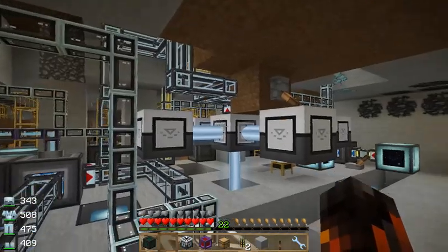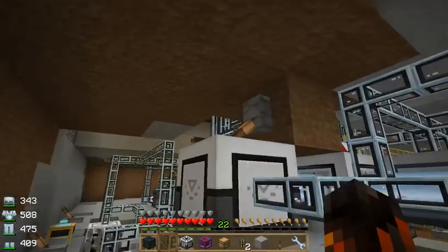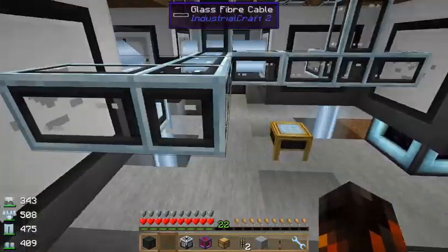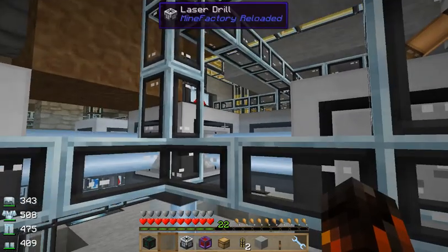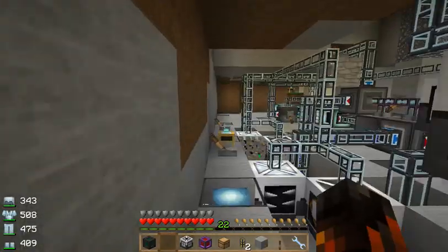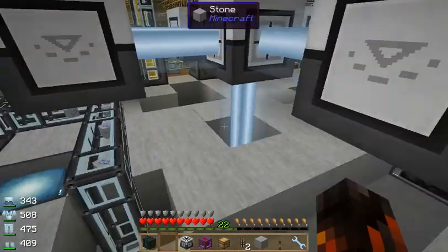As you can see there's a laser drill here, and it's really simple to set up. All you need is a laser drill precharger, which can go on each side of the actual laser drill itself, which is right there in the middle. It goes straight down to bedrock — it has to be touching bedrock or the void. The laser that it emits down has to touch bedrock or the void.